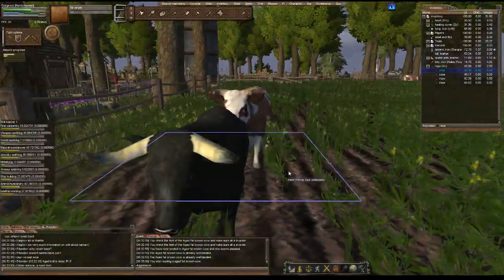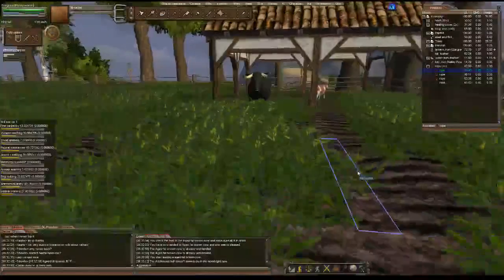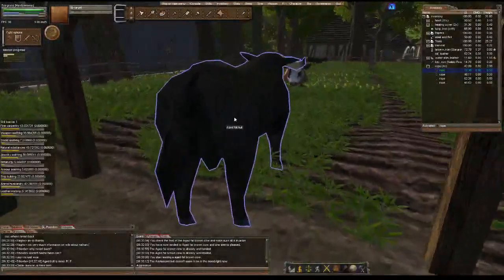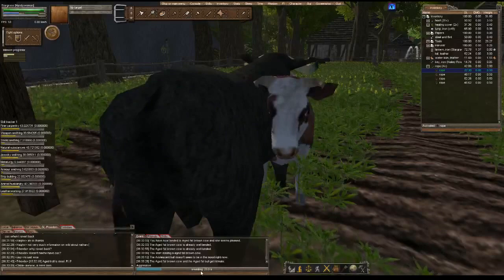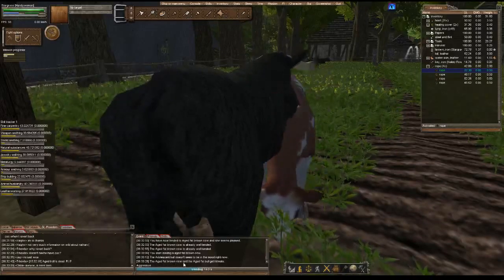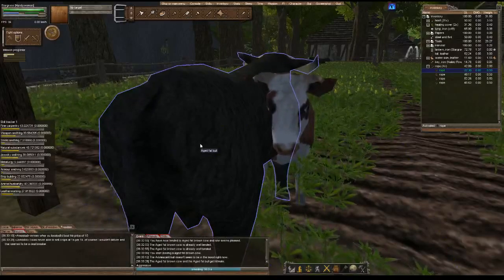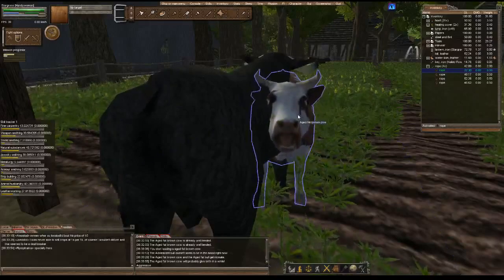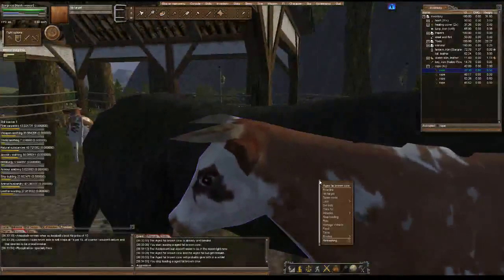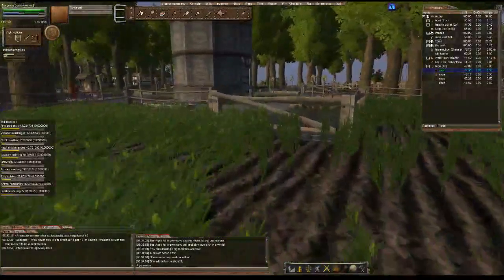We're going to breed some of the cows here. This bull is too young — it says 'adolescent,' and you can't breed adolescents. Let's go over here. And you see the little bar at the bottom? It's saying my cow and bull are getting it on. You get a little message that says the aged fat brown cow and the aged fat bull get intimate. We'll just let them do their thing. Now the brown cow will give birth in about nine days — that's nine real-life days — which is what I mean by Wyrm taking time to get things done.